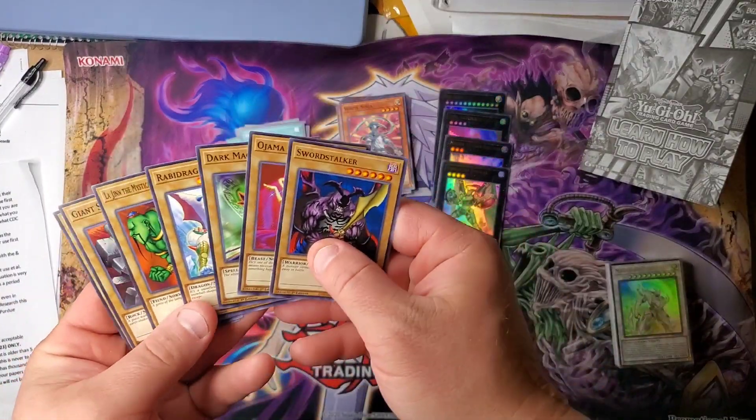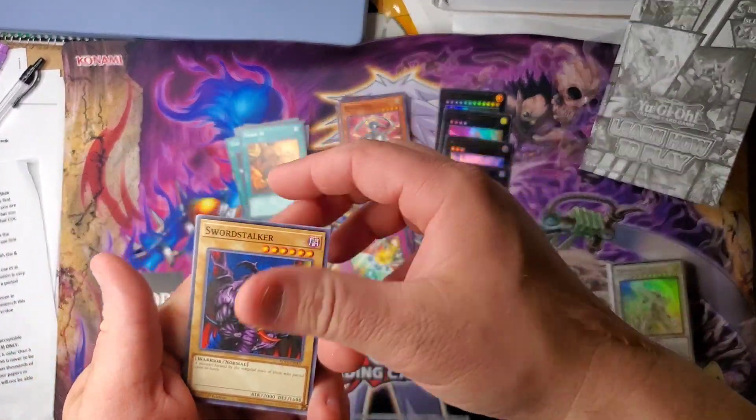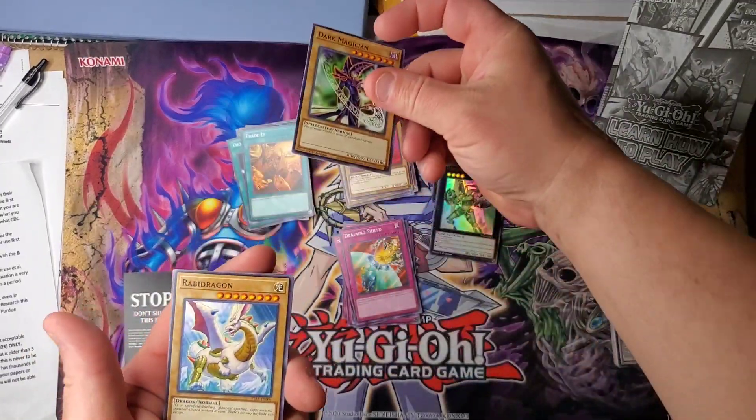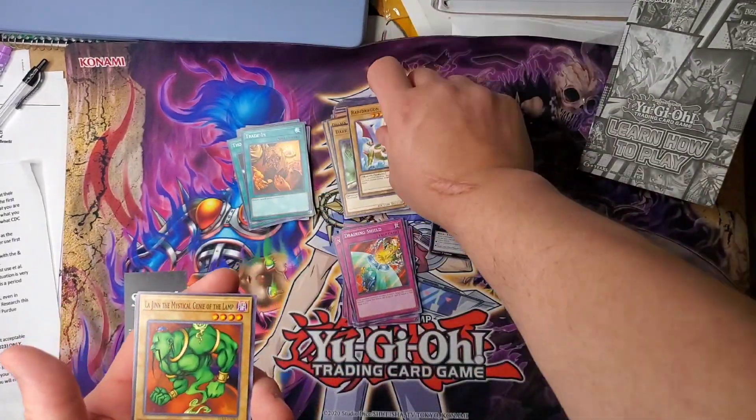Then you got your normal monsters, and it comes with a Dark Magician. Nice.